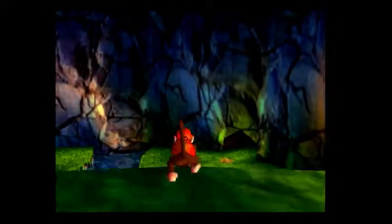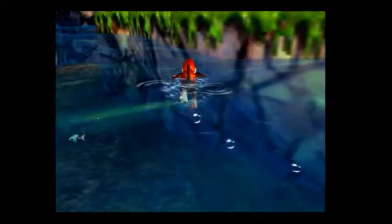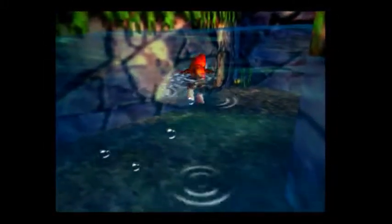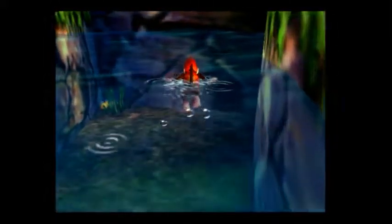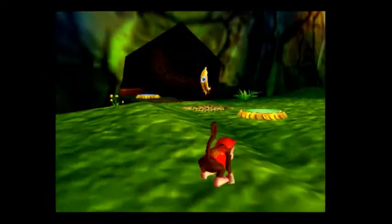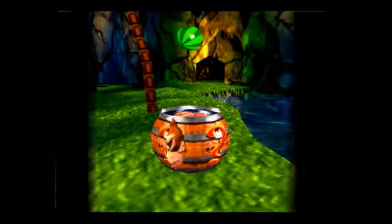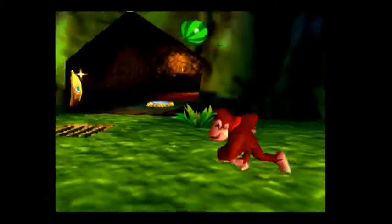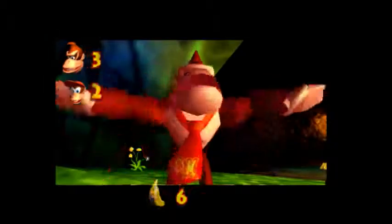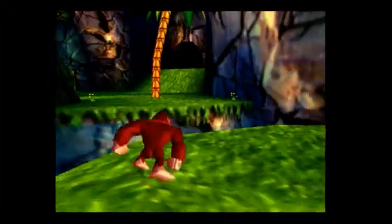Now let's go get this banana down here. I think we'll probably need Donkey for it since Donkey had to activate it. Is there anything down here of importance? There's some grenades but not really, so let's jump up. Let's switch to Donkey Kong. Let's grab this banana. And now that is Donkey Kong's third banana. I guess now we'll go back over here and see if there's anything else we can do.